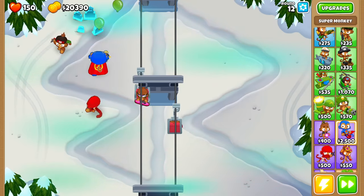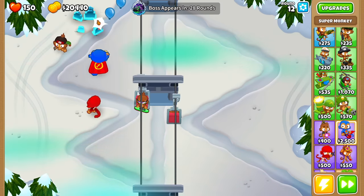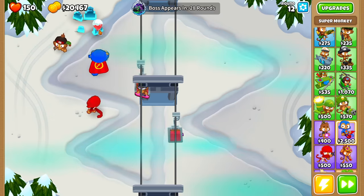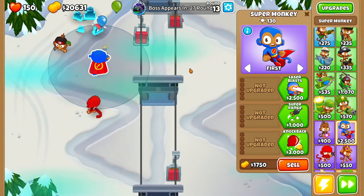Let's go for the Super Monkey. Of course, the Super Monkey shoots really, really fast. It looks like this is actually freezing every single balloon in place - look at that. No balloons are getting past that. It kind of is popping them a bit slowly, but I don't know what projectile that is.